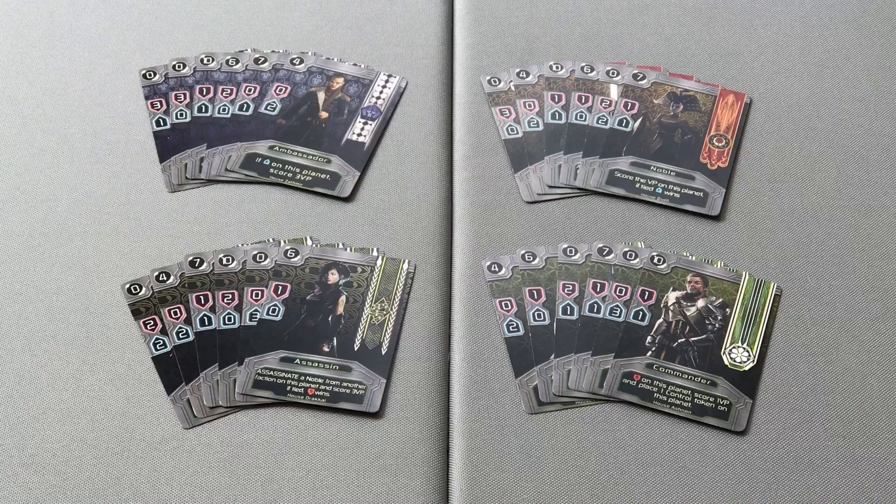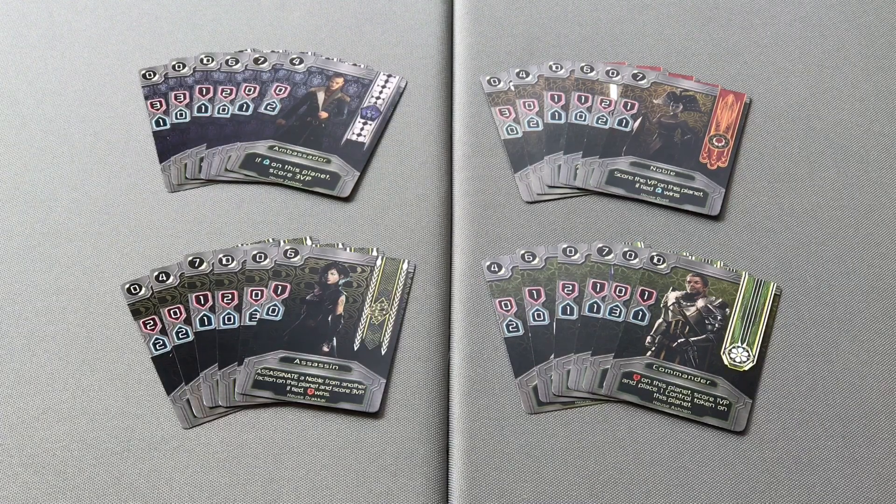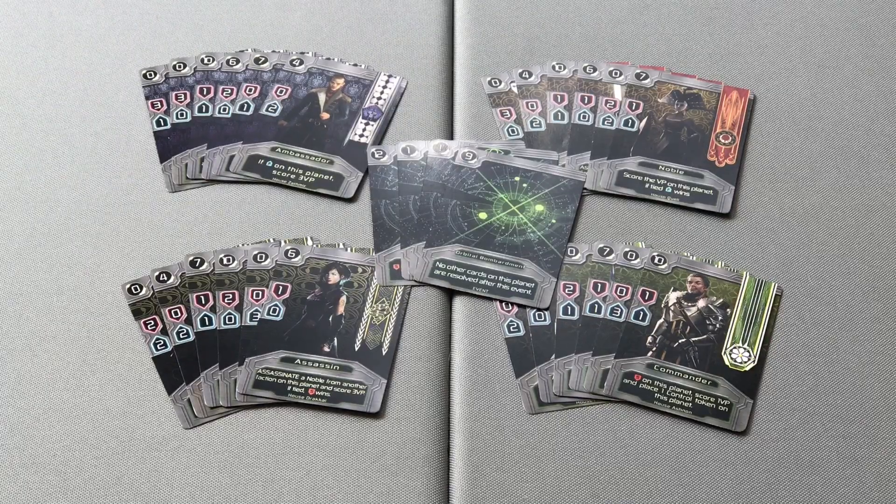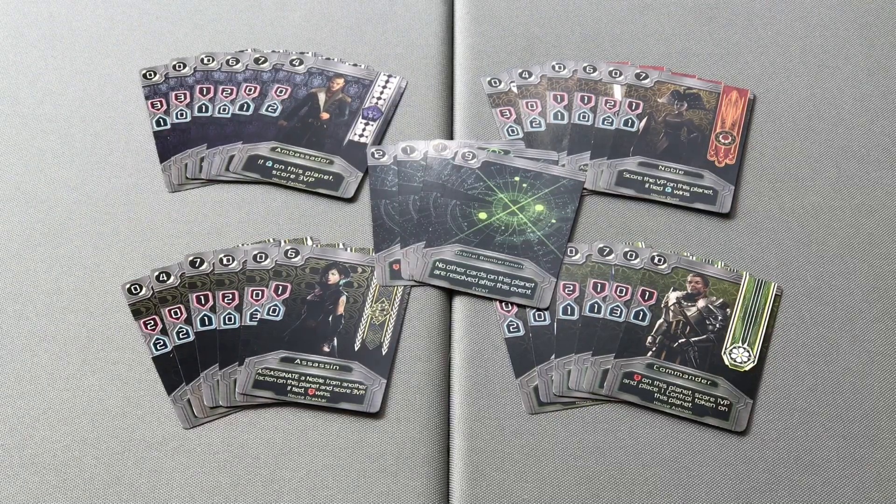In Imperius, two to four players will be drafting cards that consist of any number of cards from up to four factions — their own faction as well as their opponent's factions — as well as event cards that will be used to switch gameplay up and add unknown effects to the game.